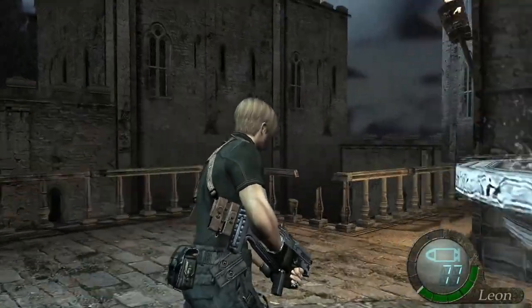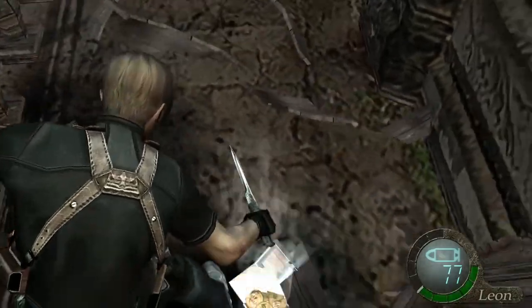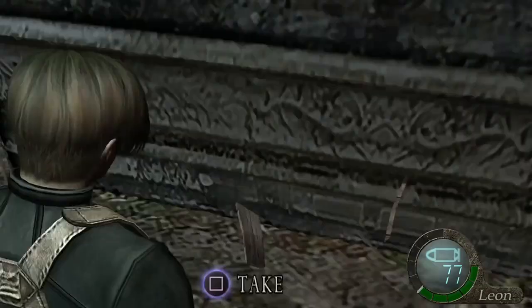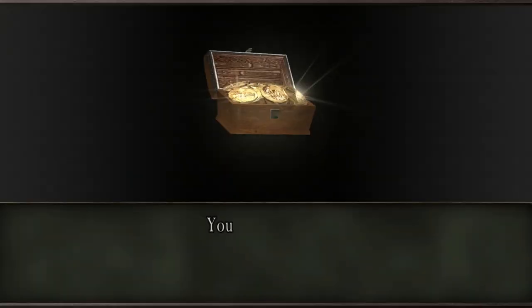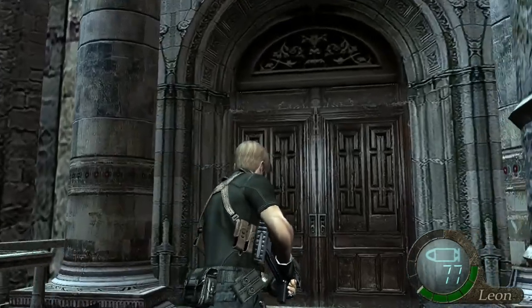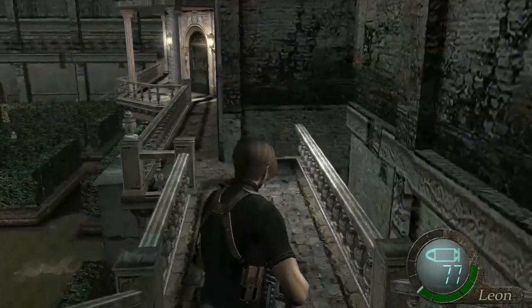Once you've shot all — I think it's three — loot the three birds' drops and the three treasures in that fountain. Come over here and smash these crates. That room just before — you can't go in there yet. There's a magnum in there which you can get, but you actually have to come back a little bit later when we've got Ashley. So do not buy the broken butterfly from the shop — we're going to get one for free a little bit later. The broken butterfly is a magnum, believe it or not.